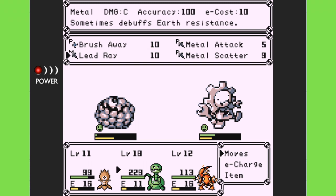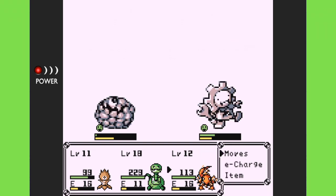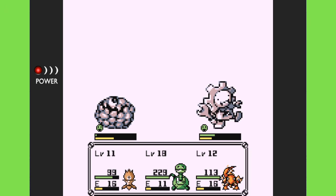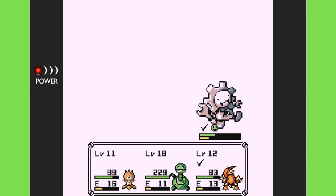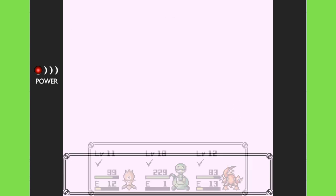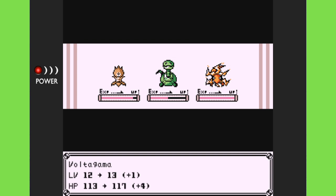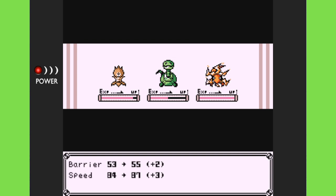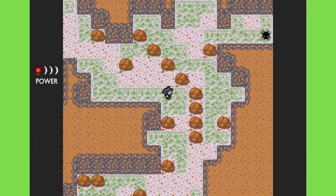I was worried a metal attack wouldn't be strong enough, and that a metal attack would be weak against a metal creature — but wow, a devastating blow! I was wrong. Volta Gamma leveled up, which is awesome. That should put me right in the sweet spot to do a little bit better here.